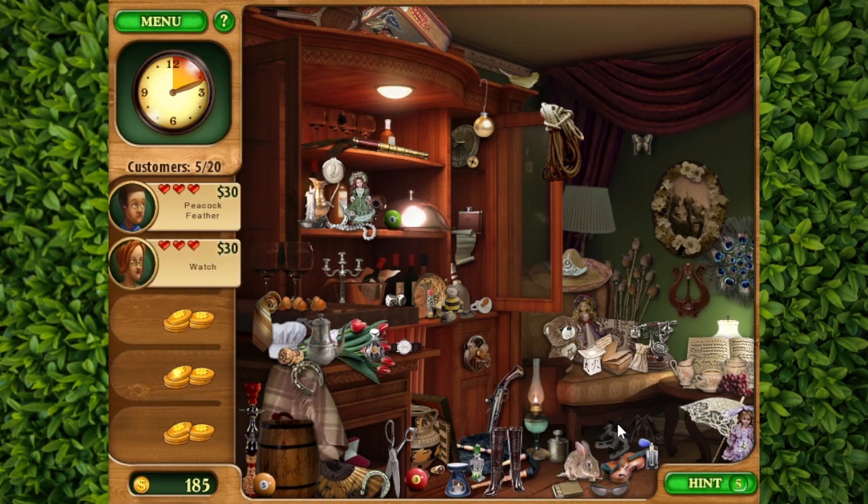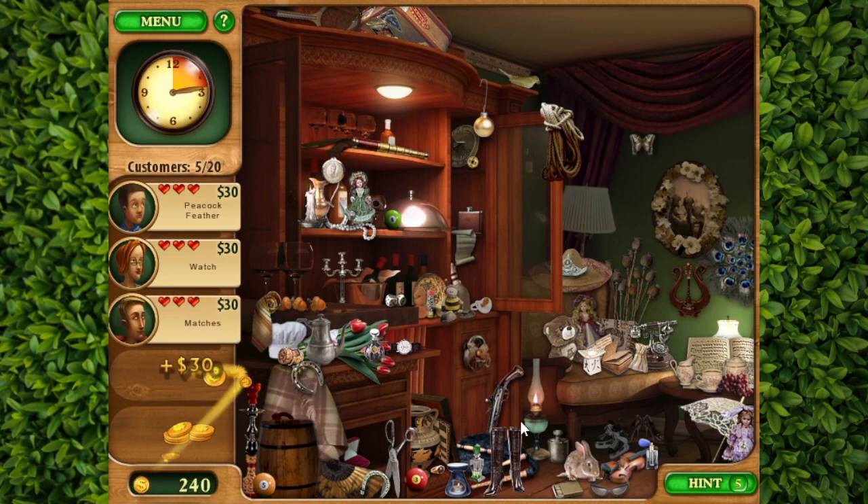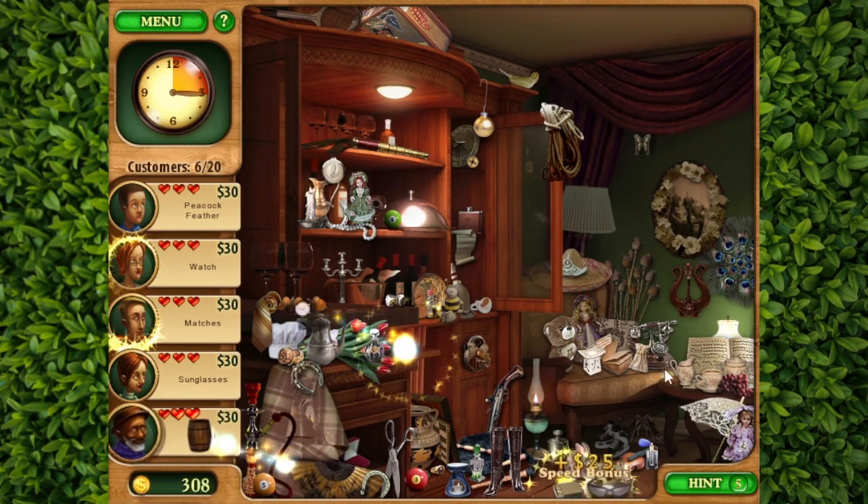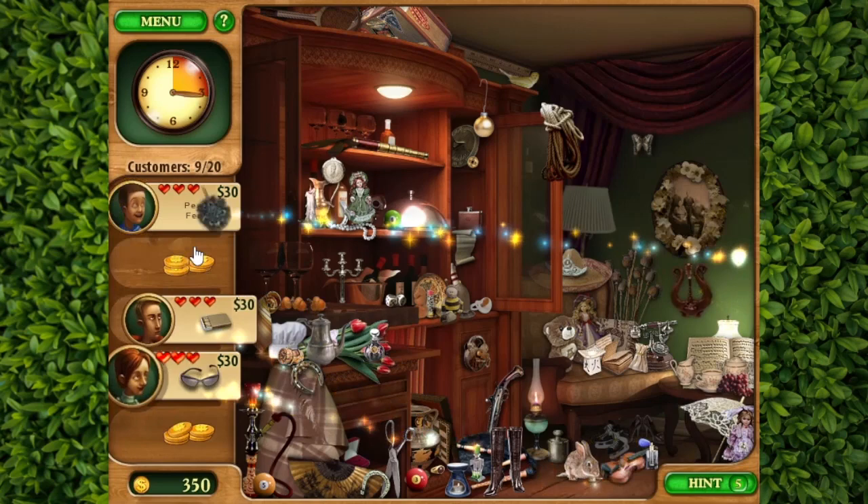Peacock feather. Okay, that's easy — those are huge. All the way to the right side of the screen. Watch. Okay, that's there. Matches — I saw them before on the ground. Right there. Sunglasses, right next to the matches. Perfect. Give me an easy one. Barrel. Perfect. One, two, three, four, and five. Get out of here, boys.